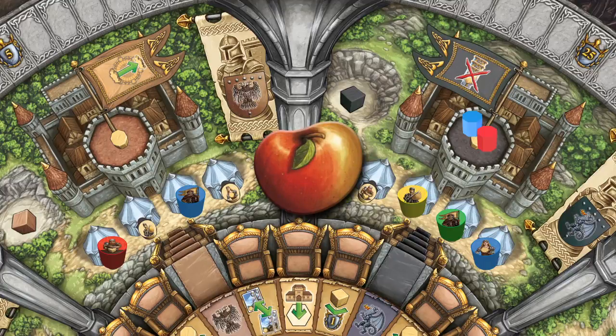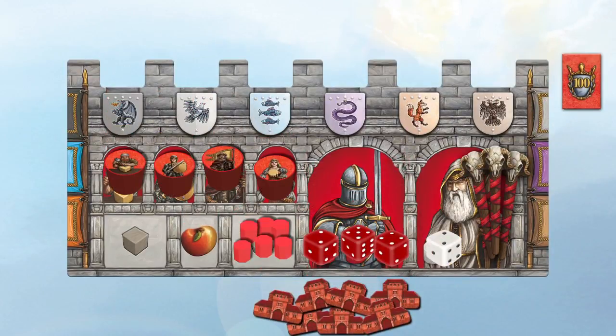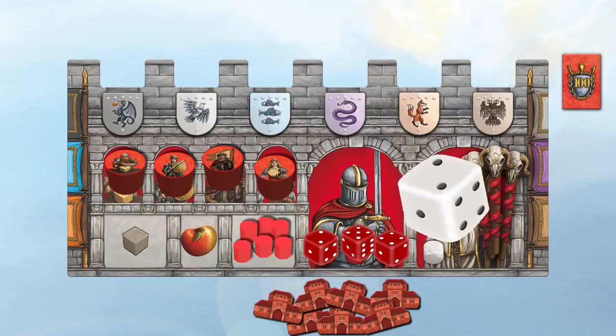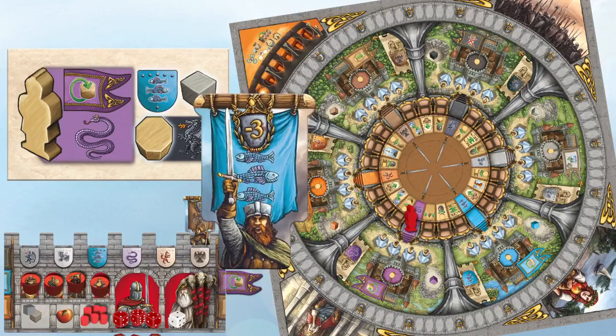Endgame scoring includes apples and Merlin's staffs. At the start of the game, each player's setup should look like this. The one die is the Merlin die. All players place their knight on a starting location on the rondelle and take the coinciding flag, shield, and construction material. Then take three traitors each.